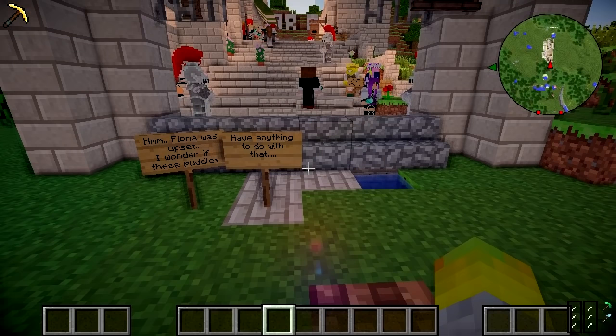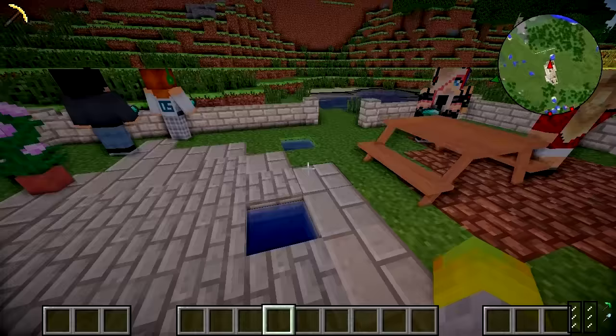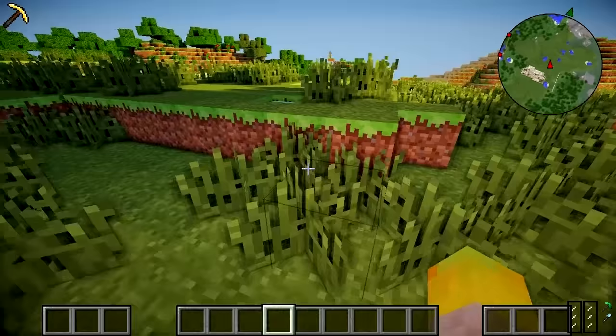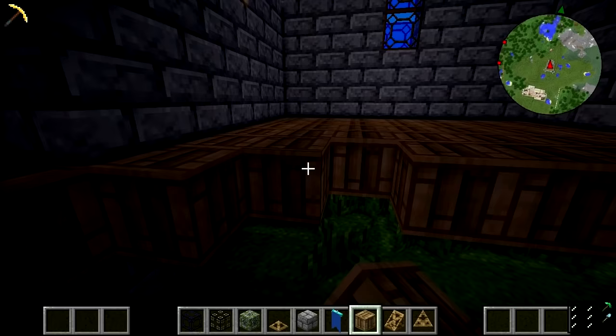People will arrive at Far Far Away land and notice: 'Fiona was upset — I wonder if these puddles have anything to do with that.' Then they'll follow these puddles — AKA her tears — all the way up here, round here, out of Far Far Away, up over here, and then down here. And here we're going to build Prince Charming's castle.